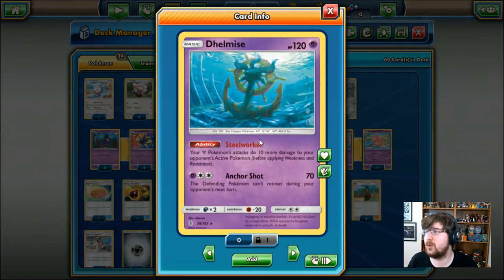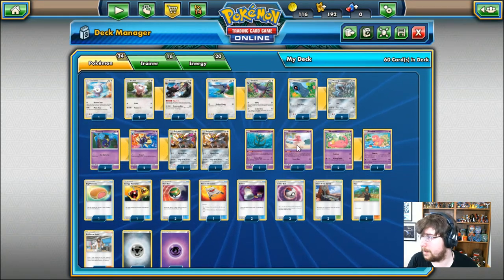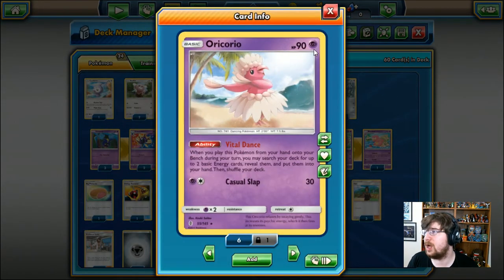We do have a really cool card in Dhelmise. 120 HP Colorless Pokemon that has Steel Worker — your Steel Pokemon do 10 additional damage to your opponent's active Pokemon. And you have Anchor Shot: for one Psychic, two Colorless, we get to do 70 damage, and the defending Pokemon can't retreat during their next turn. We do actually have Psychic Energy, so that works. We have one Oricorio, 90 HP Colorless Pokemon. It has Vital Dance, which is pretty much a Professor's Letter on a Pokemon — a very good Oricorio. Oricorio gives us those energies in hand just by playing it. You also have Casual Slap, one Psychic, one Colorless, 30 damage.